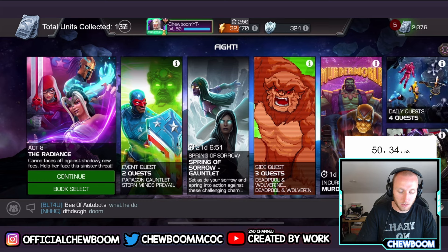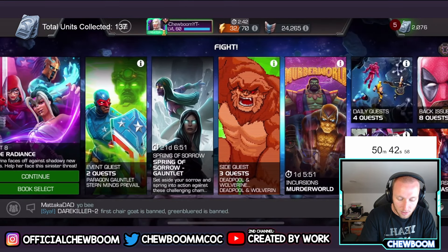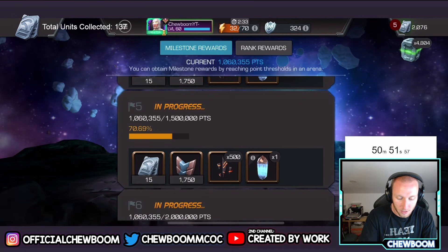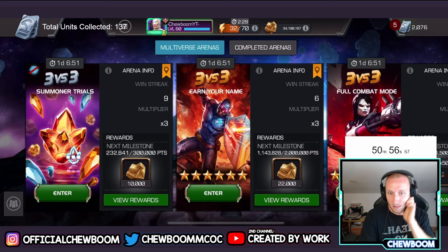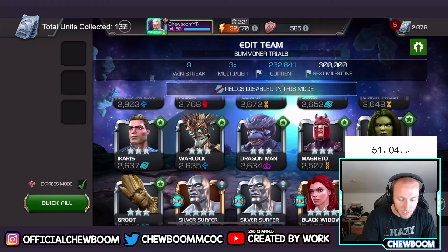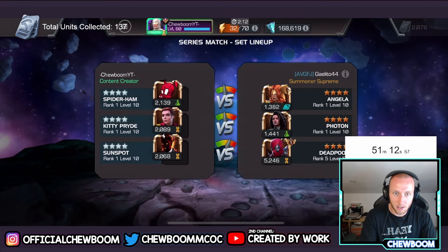I don't think I have the energy to do that particular path for more units, so my best bet is to push in arena. Either go for another 500,000 points for 15 units, or go for the 300k milestone to get 13. I don't think I can do 500k in 10 minutes, so I'm going for the 300k with the four-stars.